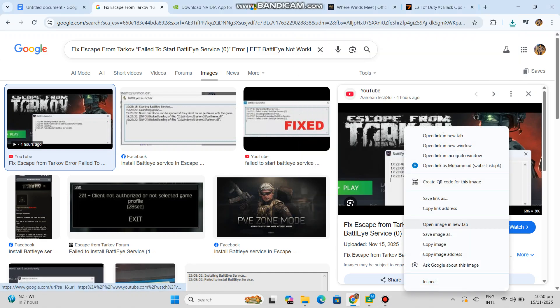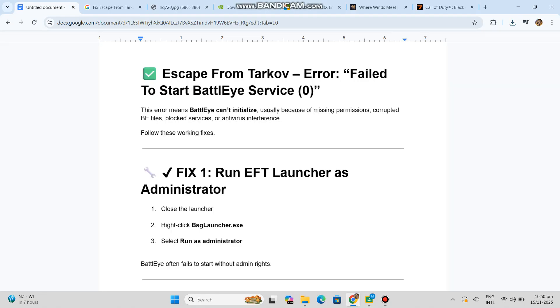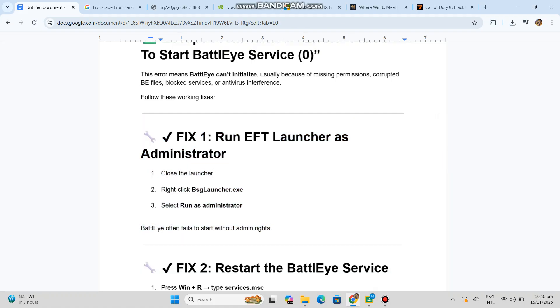Follow these working fixes. Fix 1: Run EFT Launcher as Administrator. Close the Launcher, right-click bsglauncher.exe, and select Run as Administrator. BattleEye often fails to start without admin rights.